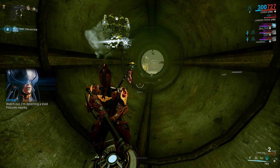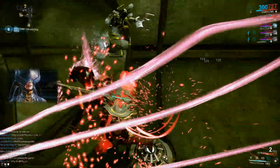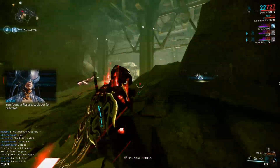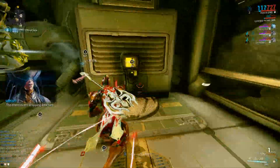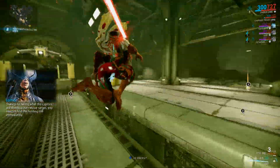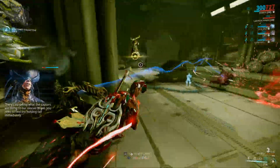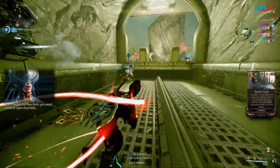Watch out, I'm detecting void fissures nearby. Do you have a match? You found a fissure — look out for reactants. The enemies are dropping reactants. You're still in the clear, no detection from enemy sensors. There's no telling what the captors are doing to our rescue targets. You need to find the prison cell immediately. Don't forget the reactant — you need more to open that relic.